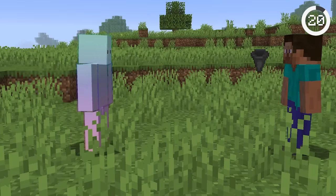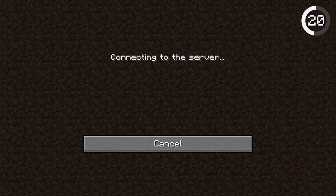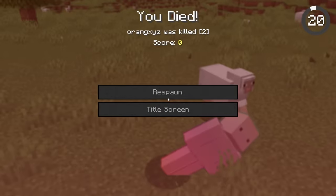Number 20. You can ban players with hoppers. By filling a chunk with a bunch of hoppers, you'll cause anyone who loads it to instantly crash. They won't even be able to join back because they'll still be in that chunk — the only way to come back is if their player data is wiped. This is evil.